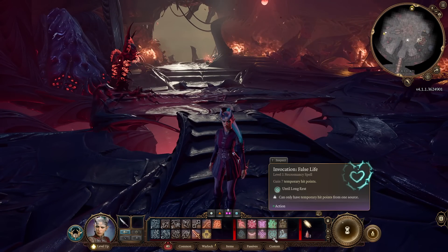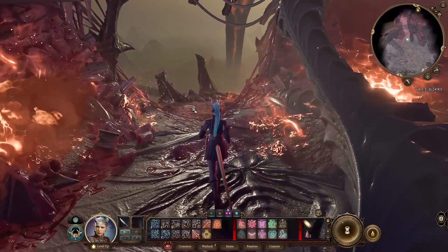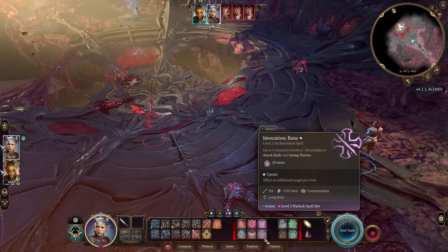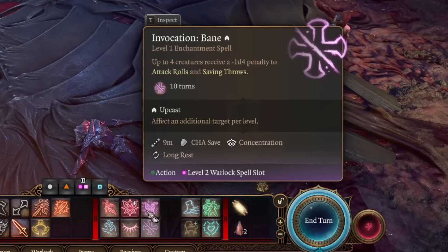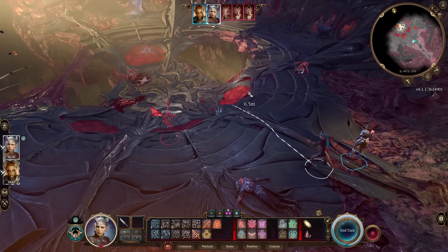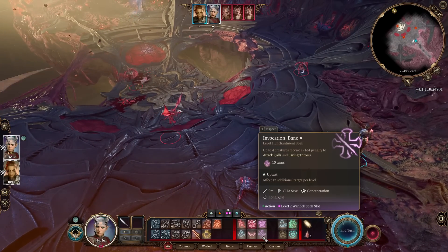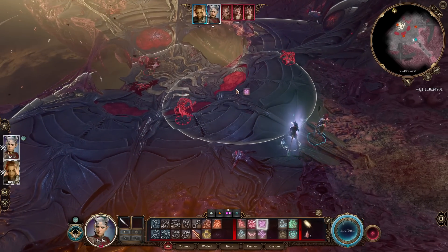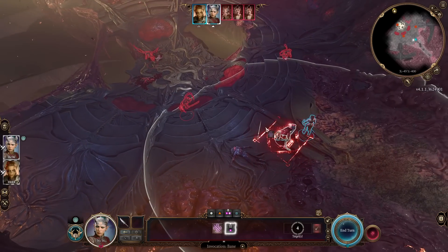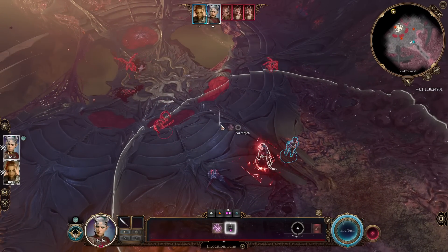At early levels, you want to cast False Life on yourself to get temporary hit points — that'll make us pretty tanky. At the start of a fight, you need to decide what you want to do. Do you want to use Bane? It makes it harder for enemies to hit your party, and it's useful when you're outnumbered — many enemies versus only 4 party members. But if forces are equal, you can use Fairy Fire instead, especially if enemies are standing nearby.